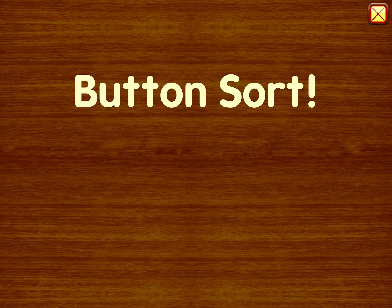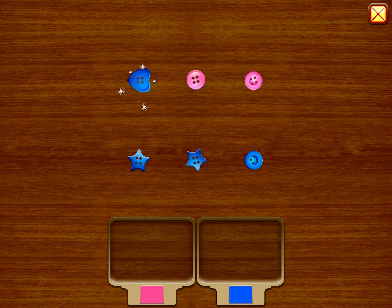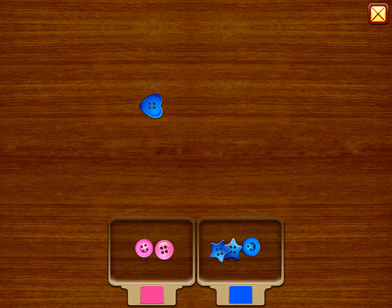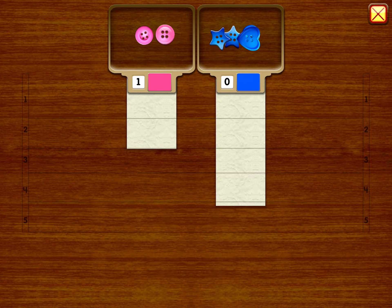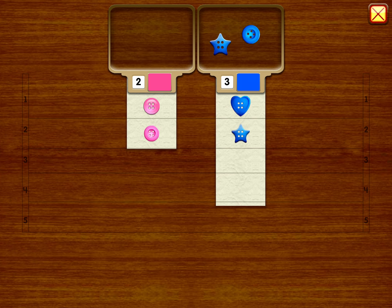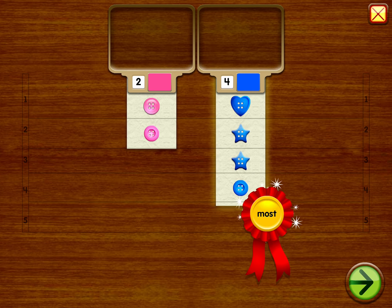Button sort. Easy. One, two, one, two, three, four. Four buttons. Which has the most buttons? The most.